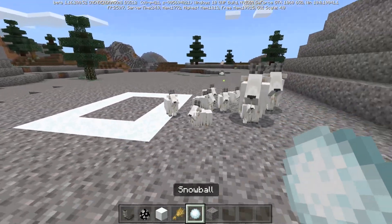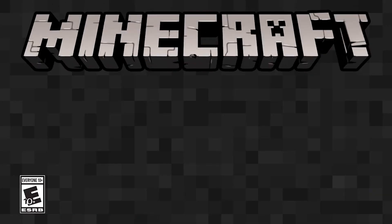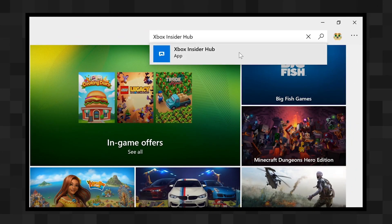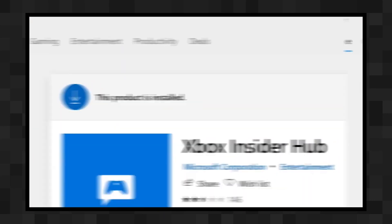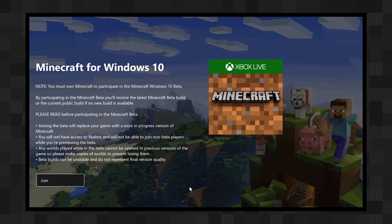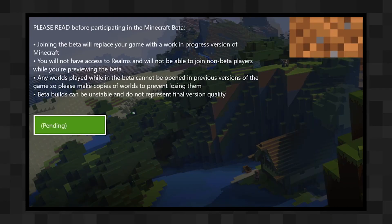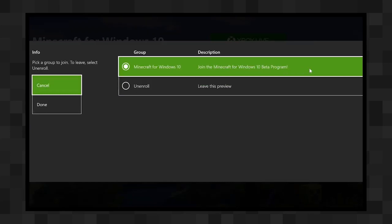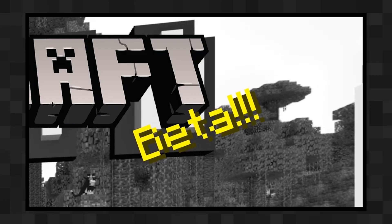Once you have the beta, all you need to do is create a world and select which beta you want to play. First, you need to go to the Microsoft Store and type in Xbox Insider Hub — this is something you need to install. Once you've installed it, launch the program. Here you can go to your insider content and then join the Minecraft beta. Once pending, you can go to manage and make sure you select the beta for Windows 10, then hit play. Sometimes you won't get the beta at launch and you'll need to go back to the Microsoft Store to make sure you downloaded the new update.